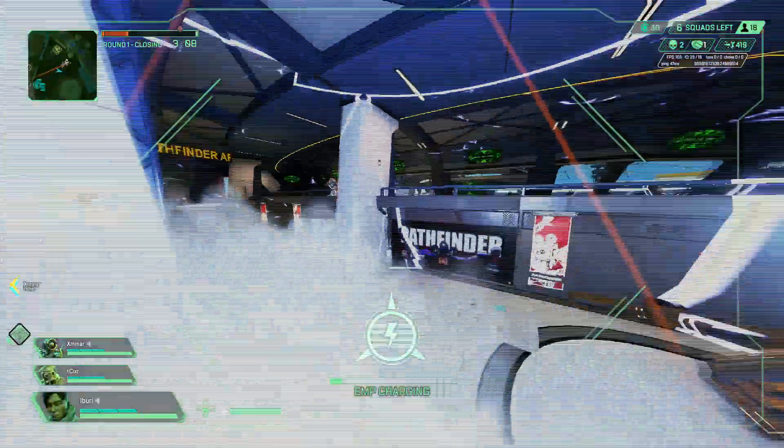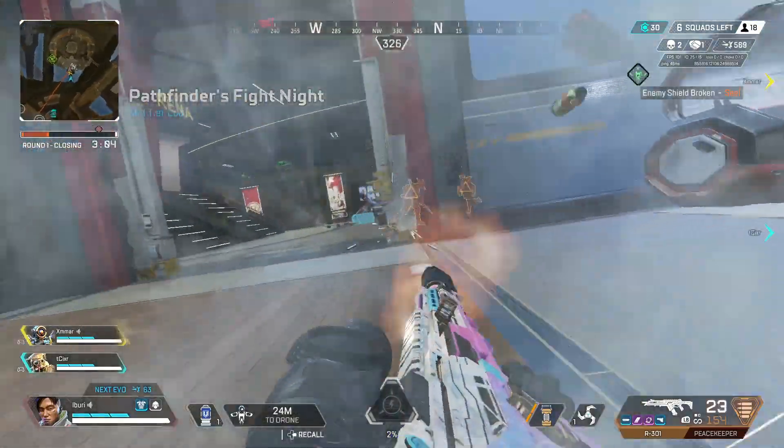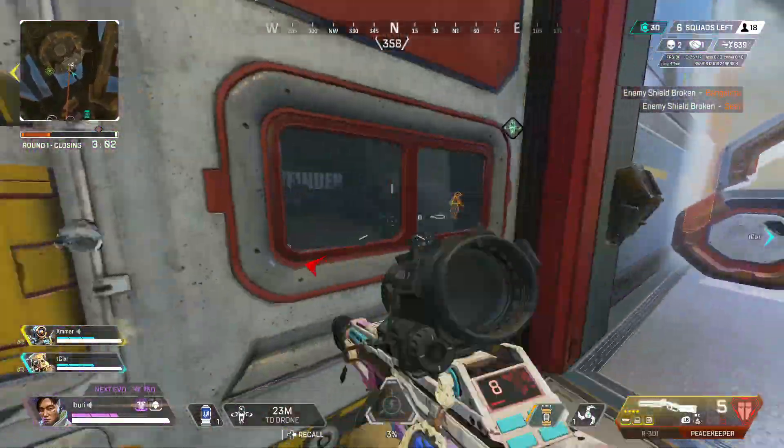In the next clip, notice how me and my teammates are right on the edge of the EMP's radius — this is exactly how your squad needs to be positioned when pushing in to capitalize on the EMP.